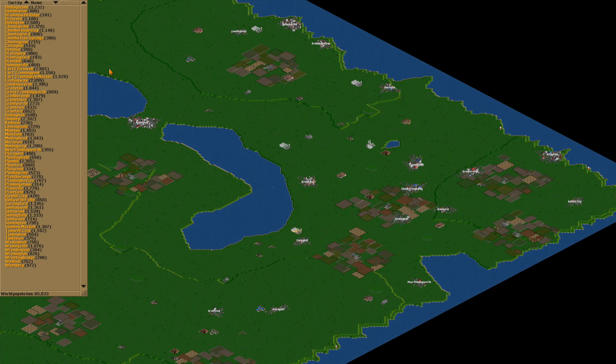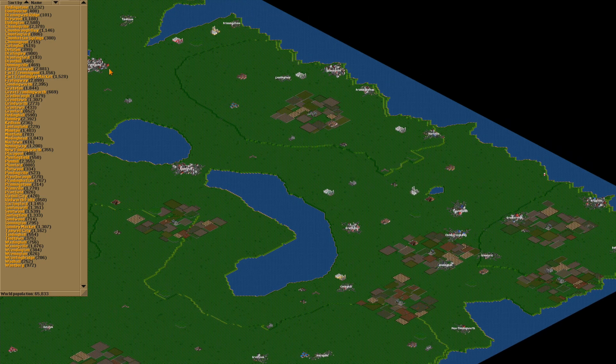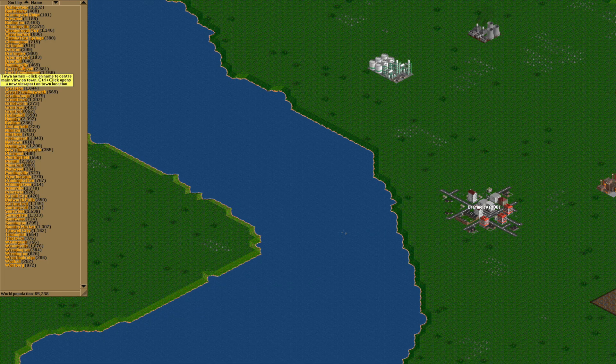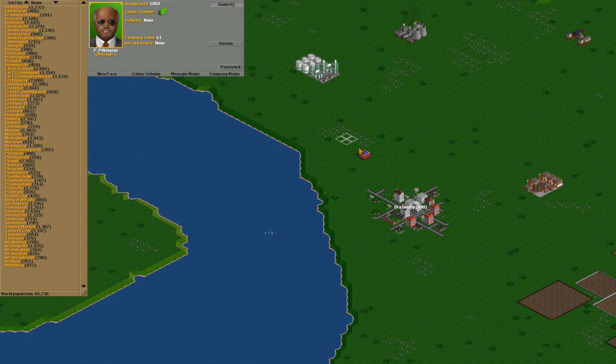Hello everyone, welcome to Mr. Train Head and Little Choo-Choo's open TTD world building session. We're gonna start by building our head office for our town, and we've decided on a place called Drafingley.